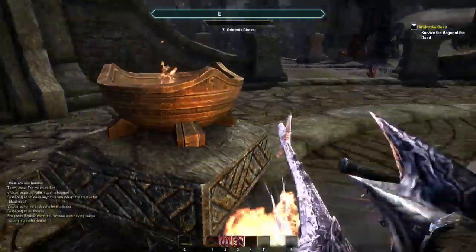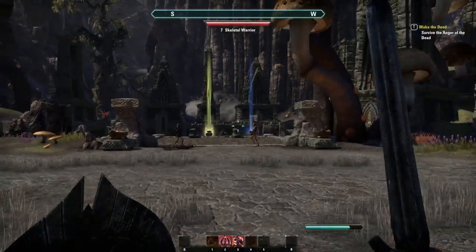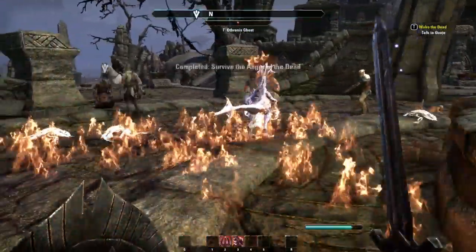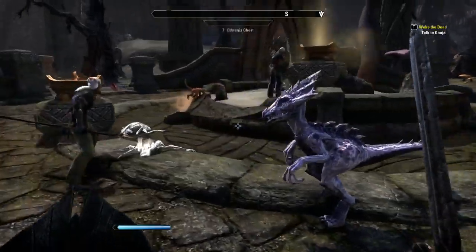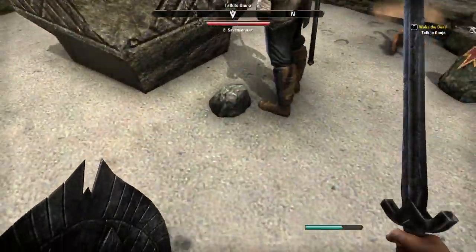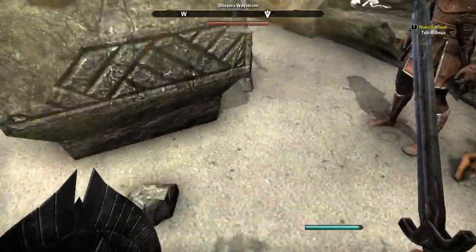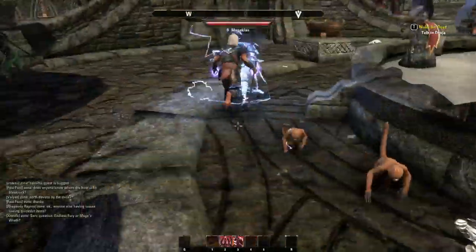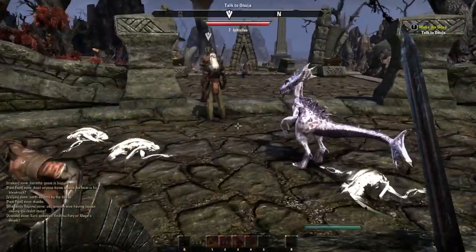We just need to survive all of these Othrenas ghosts. Looks like we don't even have to do anything because all these guys around it are sort of protecting me. Let's activate the armor buff and use some skills — but they keep killing enemies before I can do anything. Looks like we're done — that was a huge derp on my part. I'll do a better job next time.